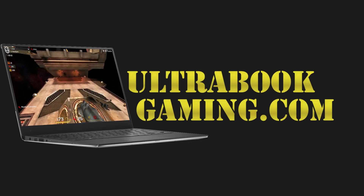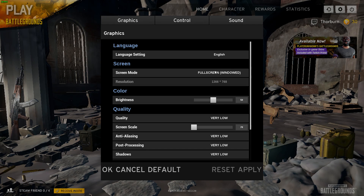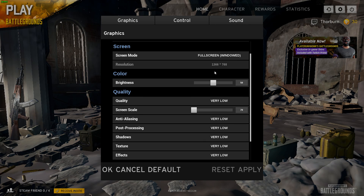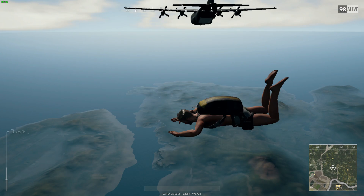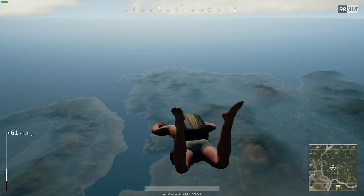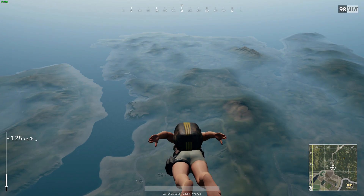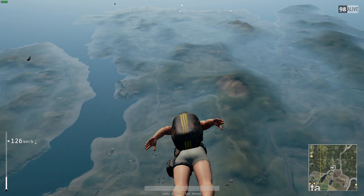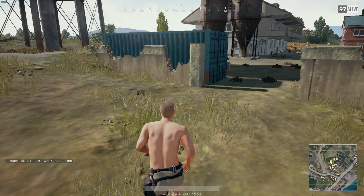Hi, I'm James and today I'm taking a look at a game I've had a lot of requests for, which is PlayerUnknown's Battlegrounds running on Intel HD 620 graphics on a Core i3 7100U. You can see here we are running the game at 1366x768 with minimum detail settings and the render scale pulled down to the minimum setting of 70%, and we can see performance really isn't very good.